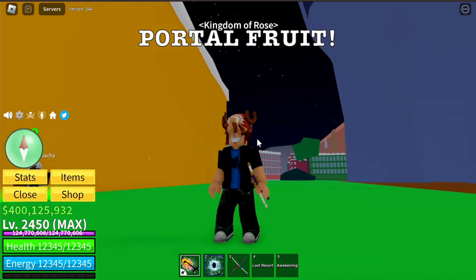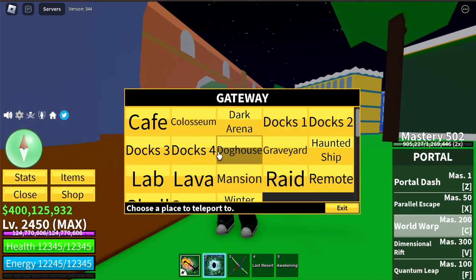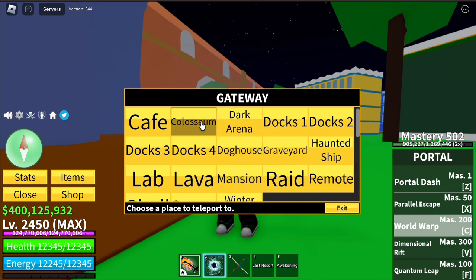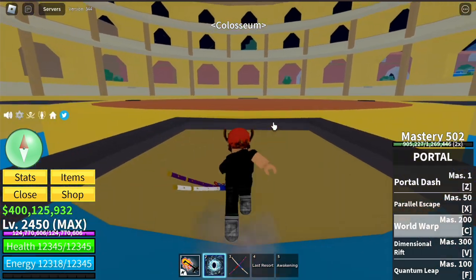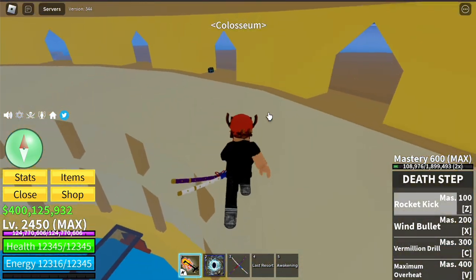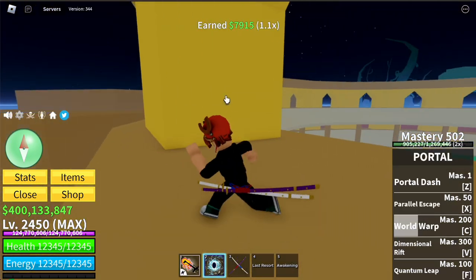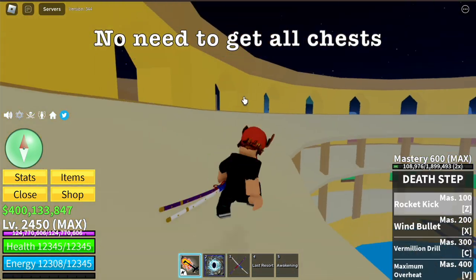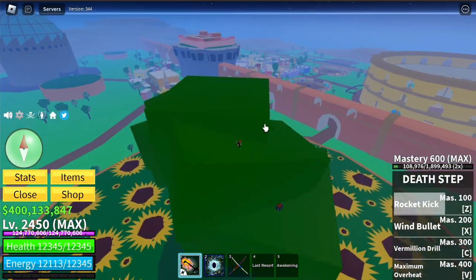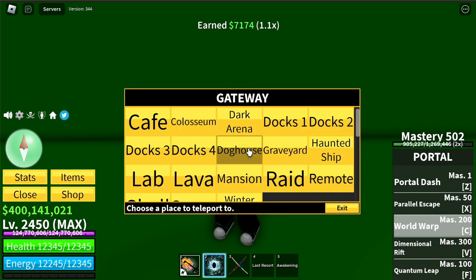Another way to grind is using Portal Fruit in the Second Sea — using your Sea Skill to grind chests. Just memorize the chest locations. I'm going to show it to you guys for those who are new and still grinding in the Second Sea. At the Colosseum, this is the location of the first chest. No need to get all chests — just memorize an area where there are lots of chests. Also, for this diamond chest, once you get it you just need to reset.